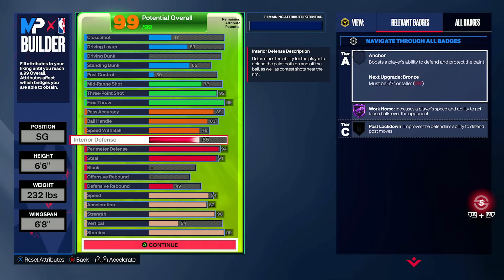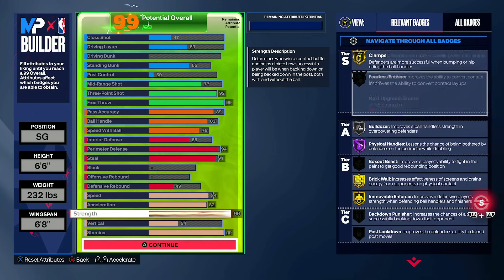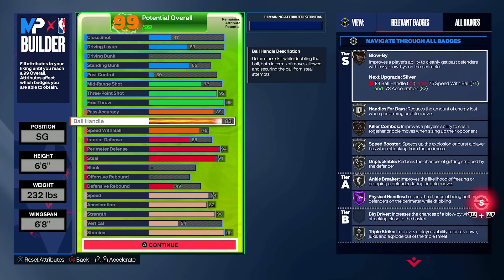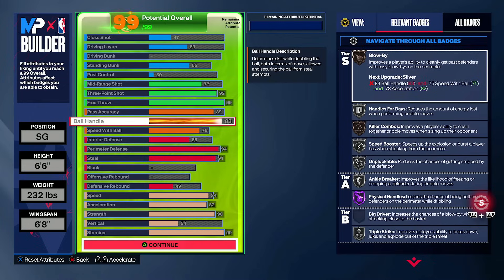In this case, 65 interior defense because it's not forcing your block up. With this, we have a true one-of-a-kind build. Being six foot six, you actually unlock the ability to get brick wall — if you're 6'5" or below, you can't get brick wall at all. You can still get a lot of the best signature styles with 83 ball handle, like the Jamal Murray behind the back, six size-ups like Rafer Alston and Jalen Suggs, and the Magic Johnson dribble style with 75 speed with ball.